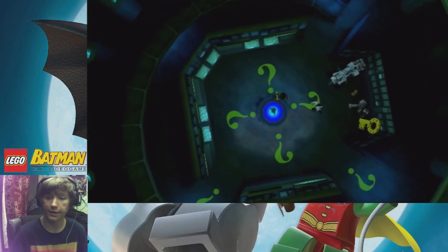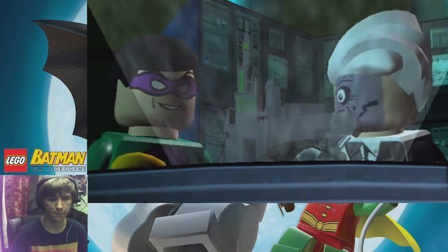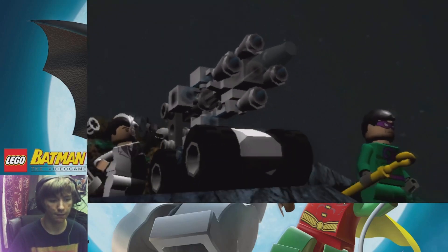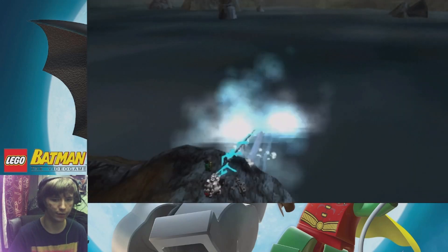So, that is all the items that we have stolen, and now we're going to be using those, I would assume. And here's the building that Batman and Robin found out by seeing the Riddler's Riddles.